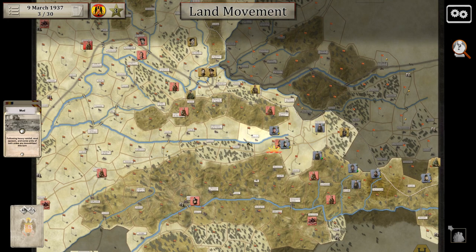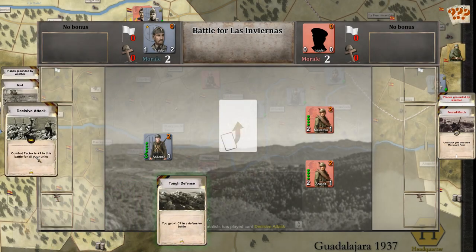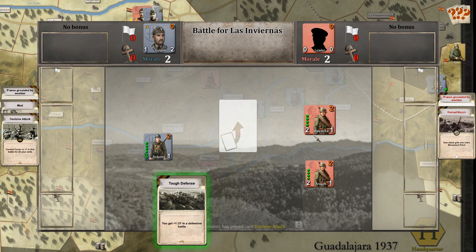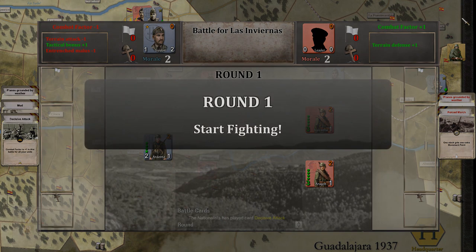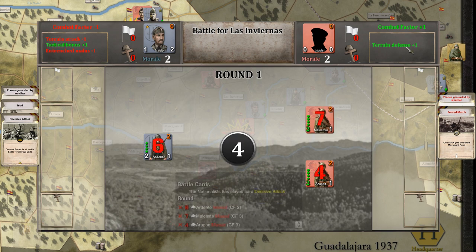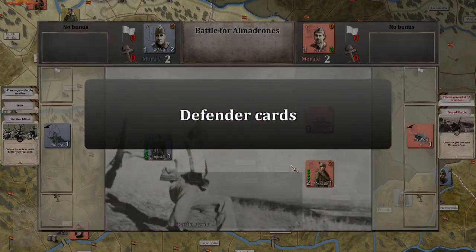The Nationalists move into this gap and attack here — I thought they would move down, but they attack over there. Interesting. They attack with only one unit — it's a sizeable attack. Combat factor is plus one, we don't have a leader. They have a combat factor of three, we only have two. We get a plus one because of the defensive terrain, which is great. One of our units panics, which gives the Nationalists a victory. What a shame.